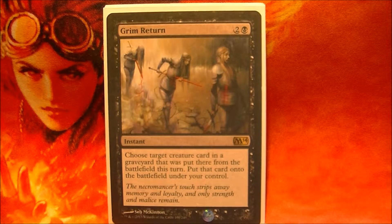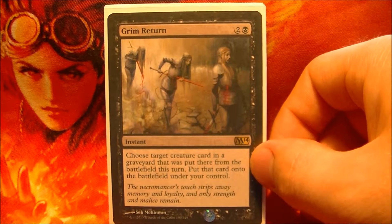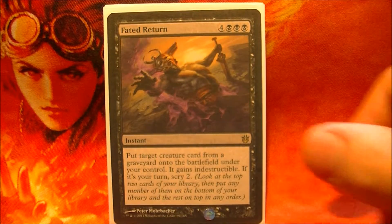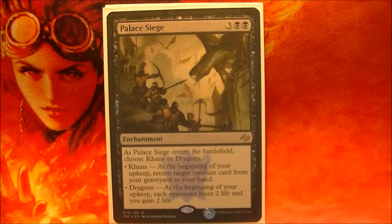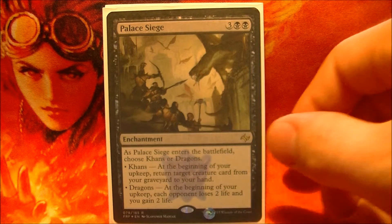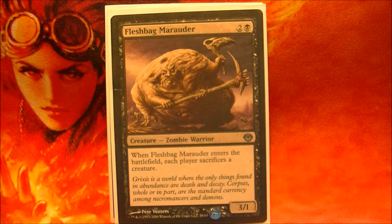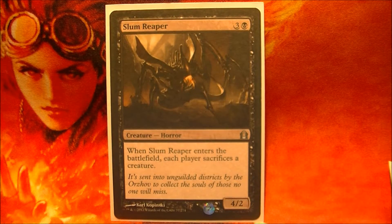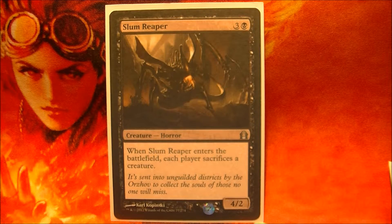For the reanimation sub-theme, we have Grim Return to target things that went into my graveyard and opponents' graveyards. Fade Return — if Zergo goes into the graveyard he can come back permanently indestructible. Palace Siege allows me to get back a creature from a graveyard at the beginning of my upkeep, and it works as a good combo with Fletchbag Marauder, Merciless Archer Kushner, and Slum Reaper. These last three creatures force opponents to sacrifice their own creatures repeatedly at the beginning of each turn.